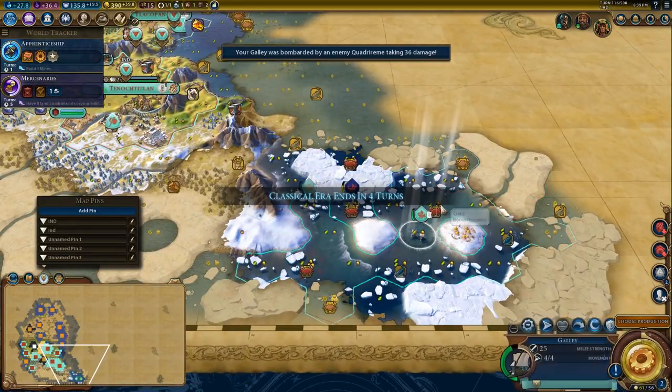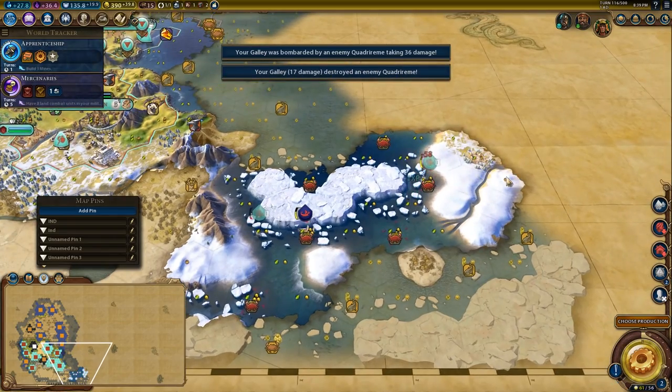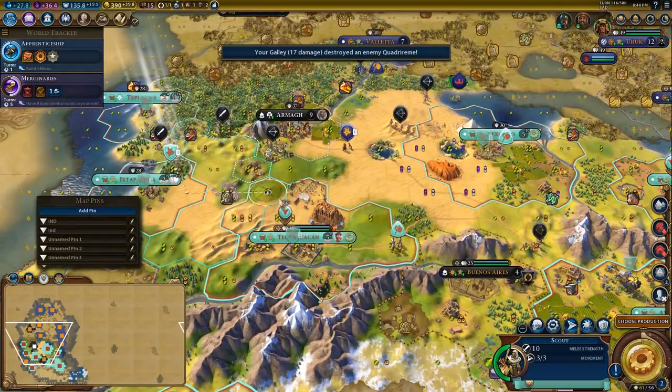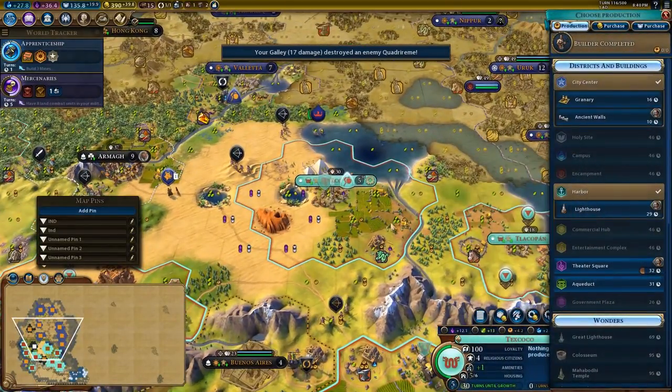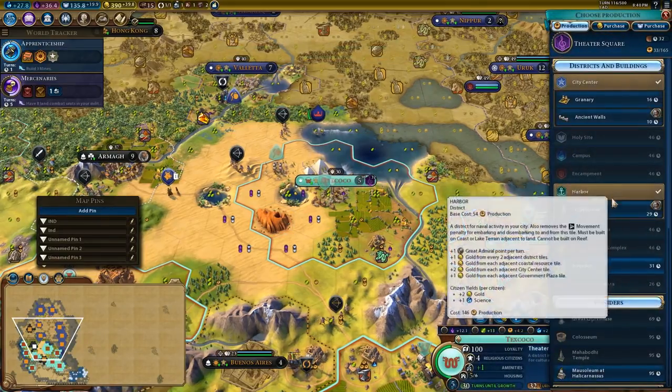You're going to run away now, and you're going to come in and finish off this quadrireme. We'll bring our scout down this way. Let's choose our production here — we've got a builder. Are we in the process of building any districts? There is a theatre square that we're building. Not quite ready for that.